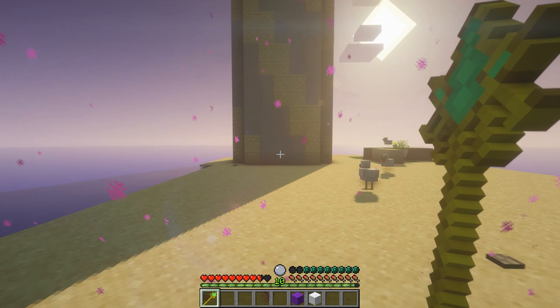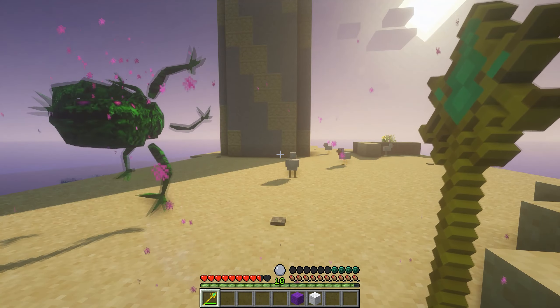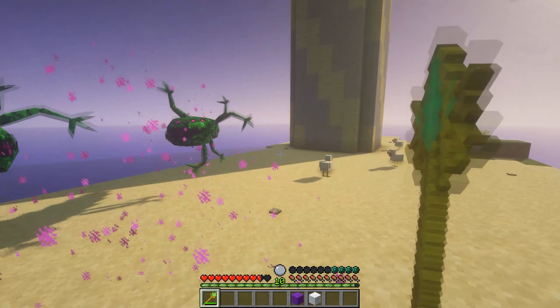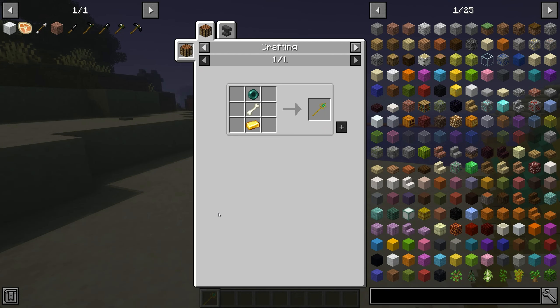The summoning staff can summon temporary minions by holding down right click. When using the summoning staff, it will drain your summoning focus. You can view your summoning focus above your hunger bar when holding a summoning staff.